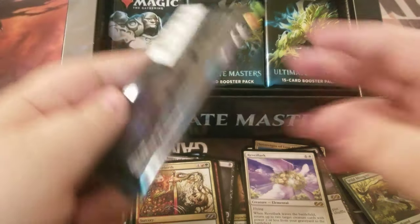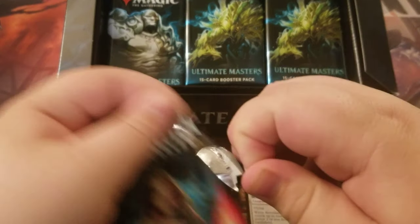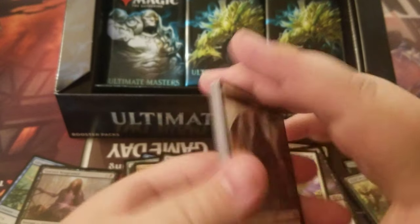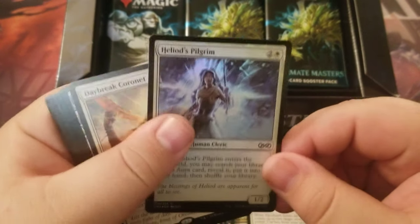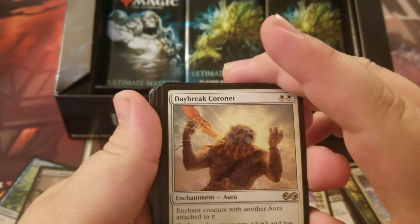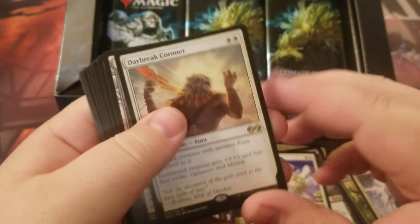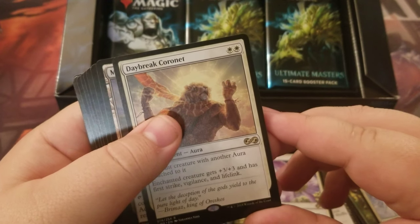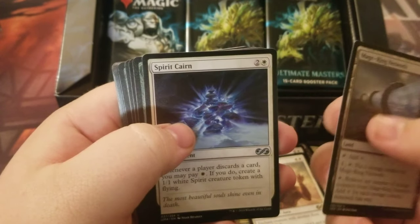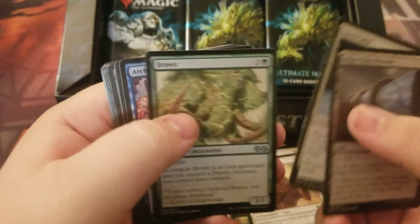No mythics yet — which pack is it going to be in? I'm excited for it. I only pulled two for mine, but hopefully we'll get a little luckier here. We've got a foil Heloid's Pilgrim, and then our rare is Daybreak Coronet — pretty good for Boggles, you can give it first strike, vigilance, and lifelink. For uncommons: Majoring Network, Spirit Cairn, and Brawn.